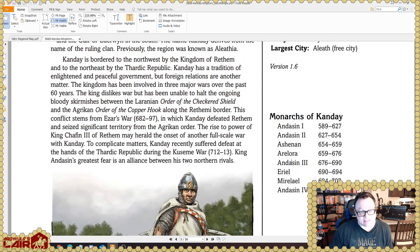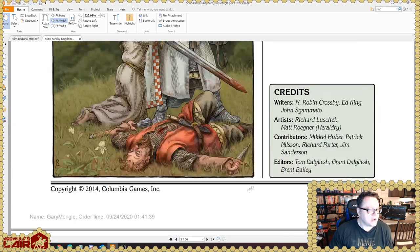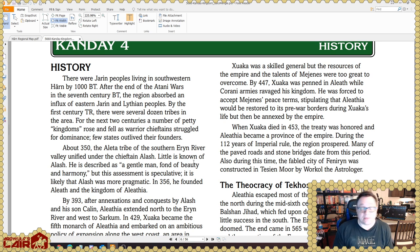Here's a list of the monarchs of Kandei — the kingdom was founded in 589 and is currently ruled by Andassin IV. His mother Miralael was queen regnant for about 20 years. Credits: written by N. Robin Crosby, Ed King, and John Scamato; art by Richard Luszczyk and Matt Rogner, who did the heraldry. The Harnik histories are always my favorite part — unlike most RPG setting histories that are dry and boring, I've never found that to be the case here. There are tons of plot hooks buried in them.